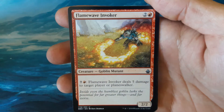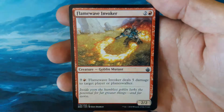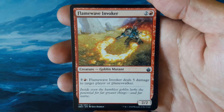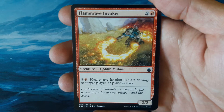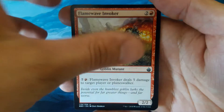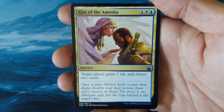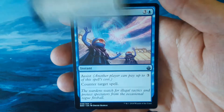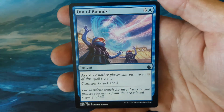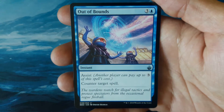Our first uncommon is a Flame Wave Invoker — 2 and 1 red, a 2-2 Goblin Mutant. For 7 and 1 red, Flame Wave Invoker deals 5 damage to target player or Planeswalker. Our second uncommon is Kiss of Amasha — 4, 1 white and 1 blue. Target player gains 7 life and draws 2 cards. Our last uncommon is Out of Bounds — 3 and 1 blue with assist, counter target spell.